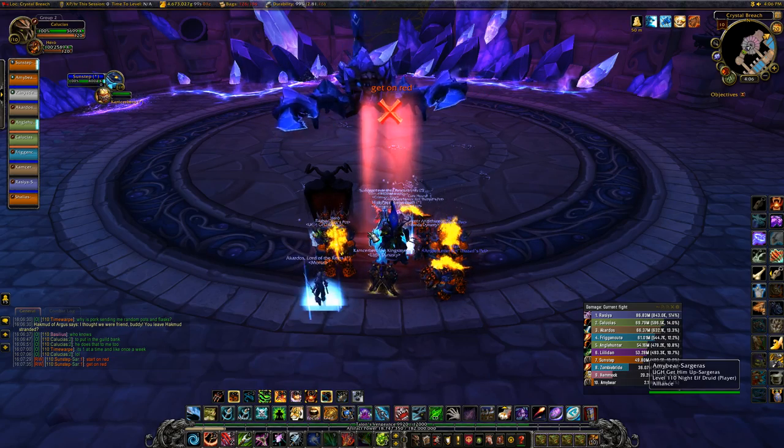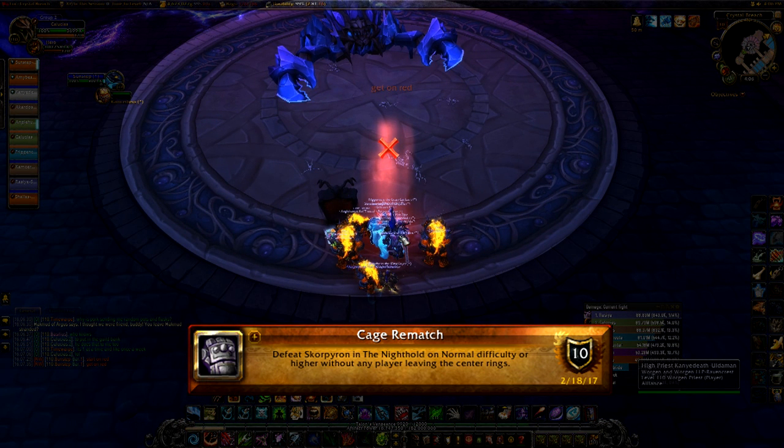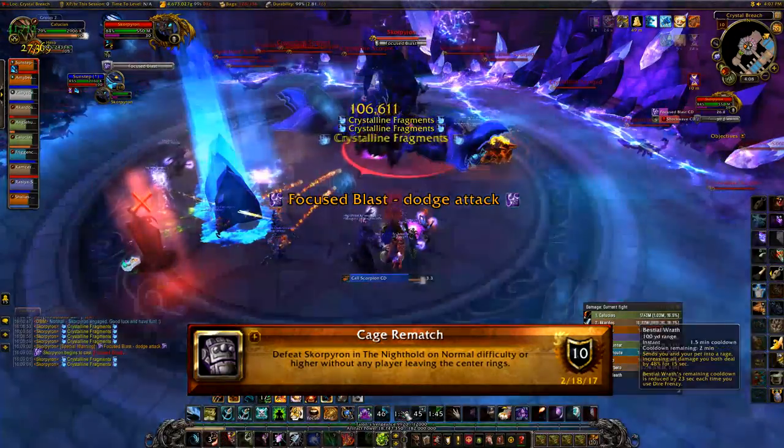Here we are at Scorpyron and this achievement is Cage Rematch. You see this center ring here? No one can leave that ring during the entire fight. At the start of the fight you want everyone to start pretty much on that ring and then you want to burn Scorpyron's face off.